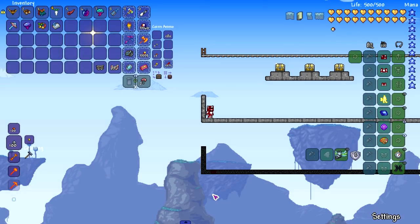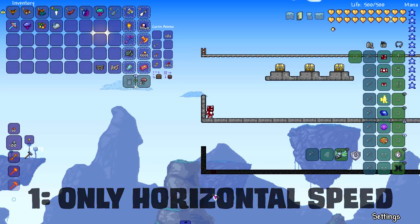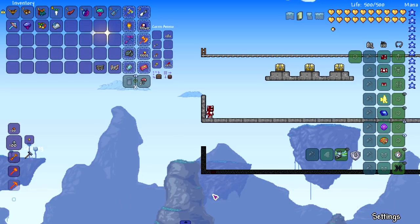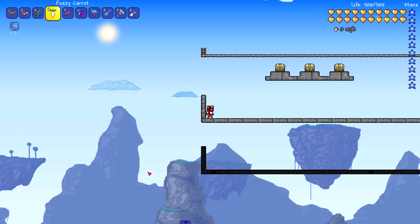A couple of rules before we start. Rule one: we're only going to be measuring left-to-right horizontal speed — no vertical, no diagonal, only left to right. If a mount is a flying mount and has trouble just walking, too bad. Rule two: we're not using anything to buff a mount, so no Shrimpy Truffle in water or mine carts with booster treks.